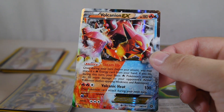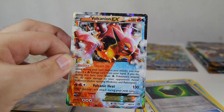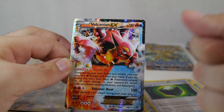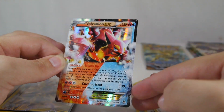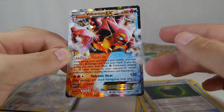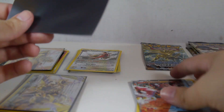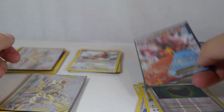Volcanion EX! This is pretty much the deck I want to build from this set — besides Yonmega, I really want to build that too. It's not a full art unfortunately, but look at how pretty this normal EX is. The dual typing — fire and water — is cool. Steam Up lets you discard a fire energy from your hand to boost your basic fire Pokemon by 30 more damage, which is an awesome way to power up Volcanion EX. Volcanic Heat already does 130 on its own, knocking out most non-EX Pokemon, and if you need more damage you just discard a fire energy to boost it further. I think I have two now, so I'm on my way to building that deck.